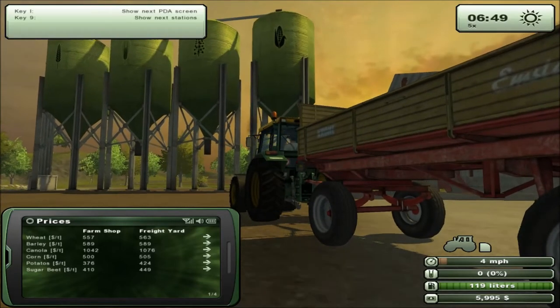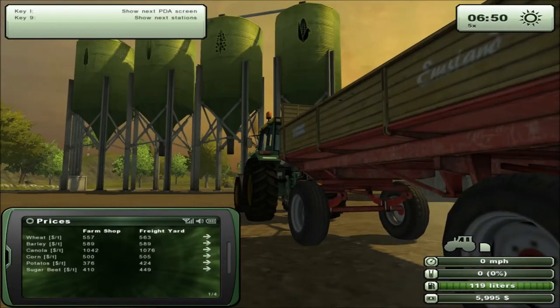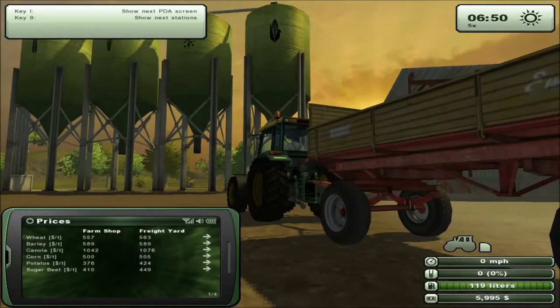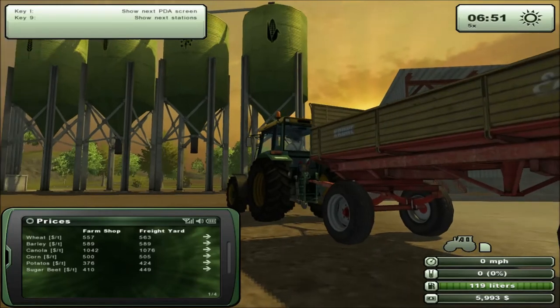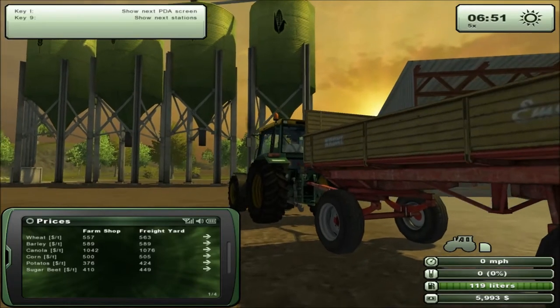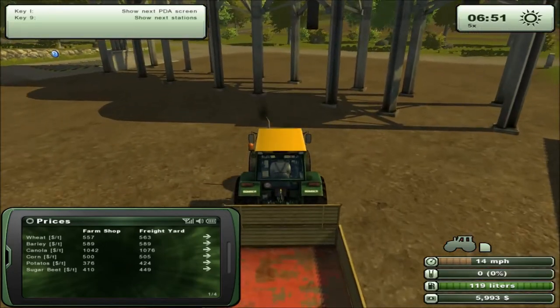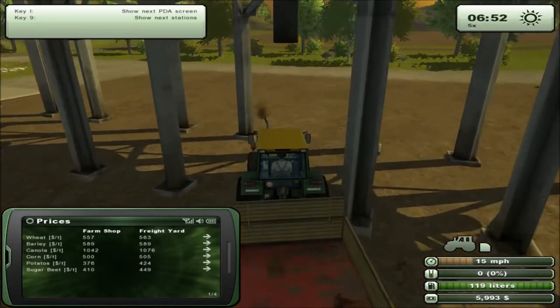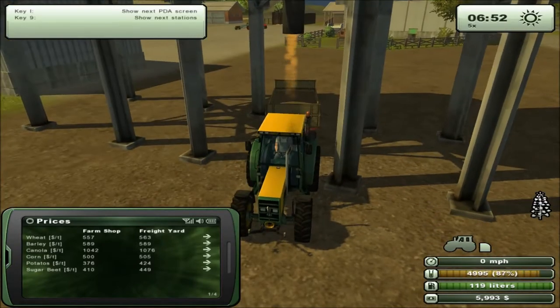The one on the right looks like corn, and the one on the left looks like wheat, which is the top one. I don't know what the two in the middle are, but I would imagine that they're barley and canola. Maybe potatoes and sugar beet we don't have yet. So I think the second one on the right is canola — that is my detective instinct telling you. We're going to drive under here and collect that.